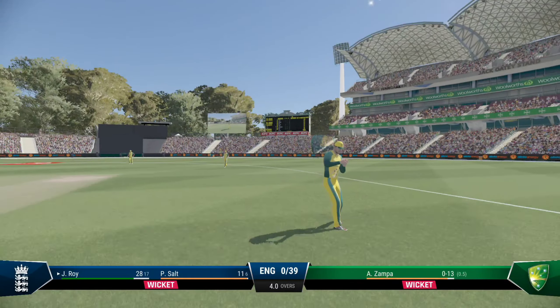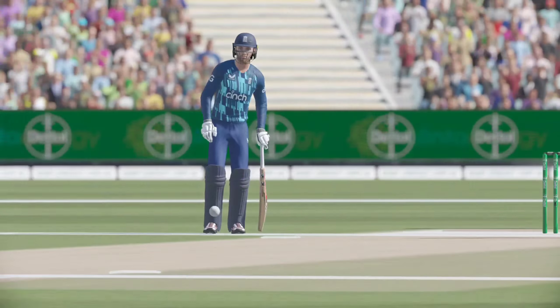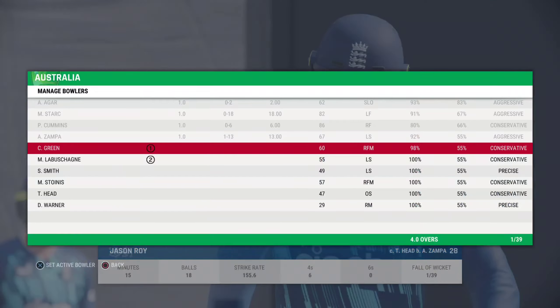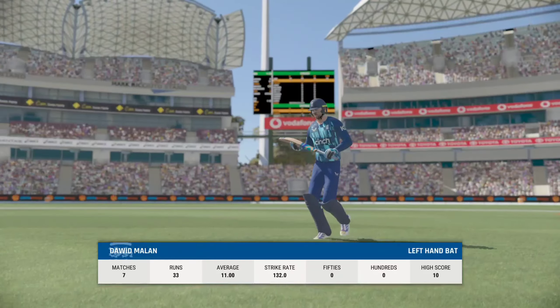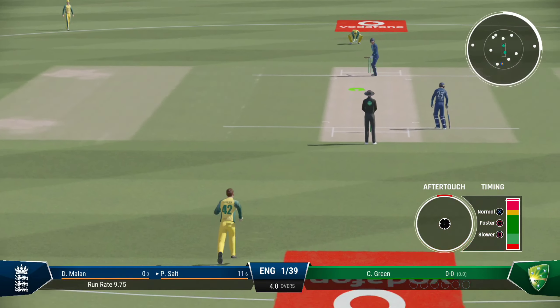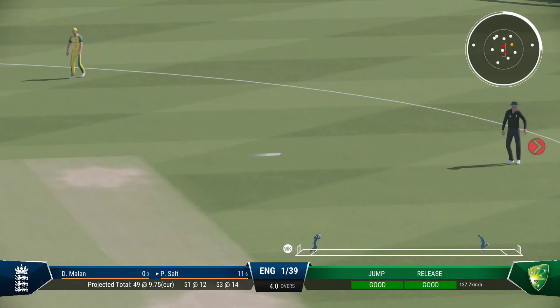Out. Pretty straightforward catch in the end. An innings that promised much but in the end delivered very little — pretty disappointing all round. With the fall of that wicket the new batter comes out to the crease, quick to take guard and face up. One over left in the innings, Green to bowl it.